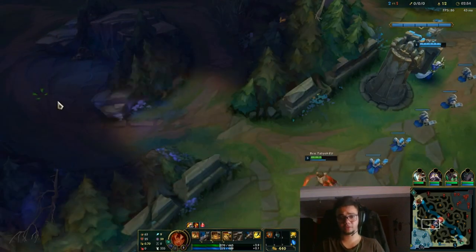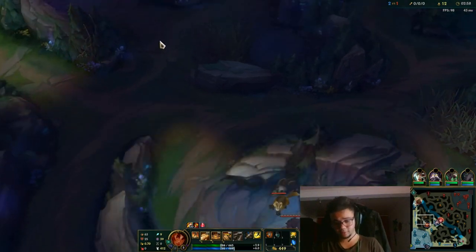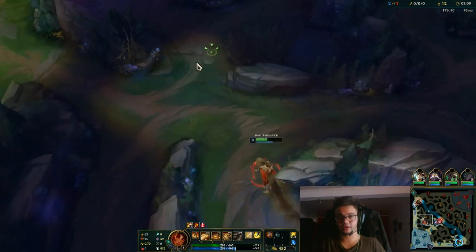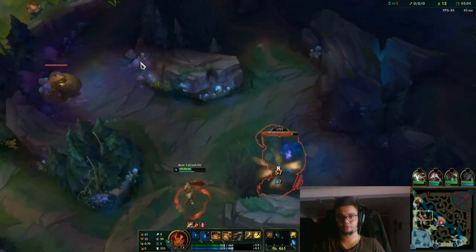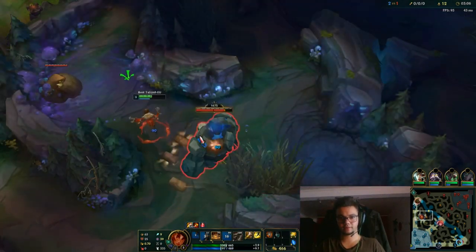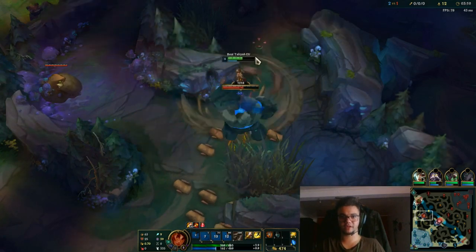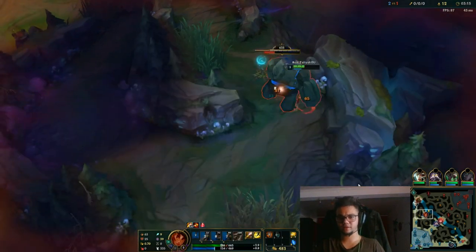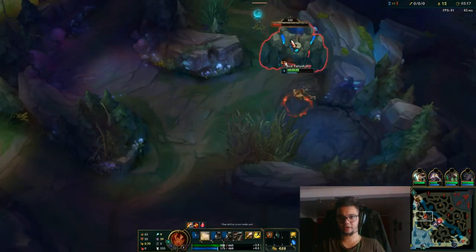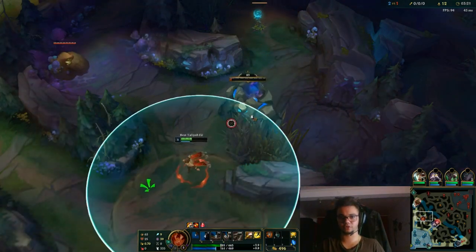Now we can kite blue buff, because we still have red buff and we can play around that. On items, I'd like to go for the jungle item — that's obviously the AP one. Then I'd be interested in maybe Luden's, maybe Zhonya's, depending on the needs. Sorcerer's Shoes are a must. In this case maybe Merc Treads, but in general you'd like to go for these items or a variation of them. Sometimes you can go for Rabadon's because of the scaling.